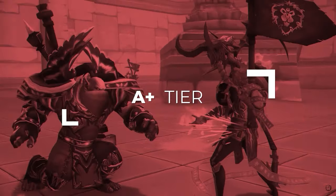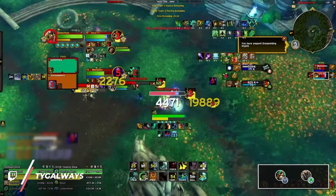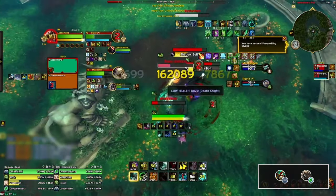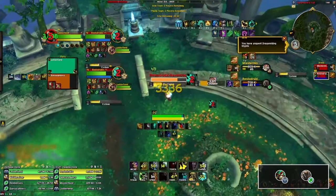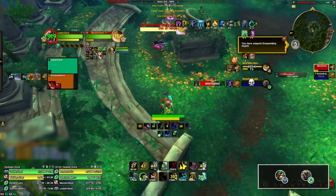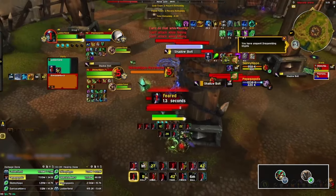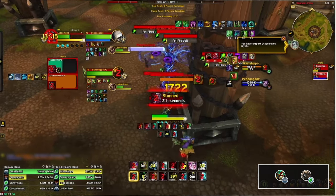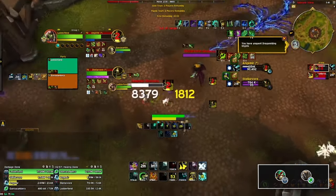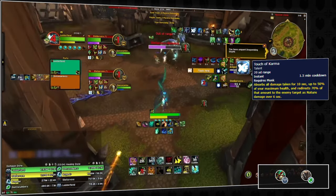Dropping down to the A+ tier now we have Windwalker Monks. Windwalkers are very similar to Demon Hunters in 2s as they are able to avoid damage with their mobility while having ridiculously high burst damage on their setups every 45 seconds, by incapacitating one target and leg sweeping and bursting the other. Windwalker Monks are especially deadly in 2v2 as unlike in 3v3 they can't be peeled by a third target, and as dampening racks up higher and higher the setup becomes simply unhealable. Outside of this burst window, Windwalker's consistent damage is also pretty strong. However, unlike the S tier Demon Hunters, if they stay in the fight for too long, Windwalkers can easily die due to how weak their damage and mitigation cooldowns are, combined with their fairly long cooldowns. Although one caveat is how powerful a defensive Touch of Karma is in dampening — it can allow the Windwalker to stay in the fight while also dealing huge damage back to the enemy if they choose to hit into it.